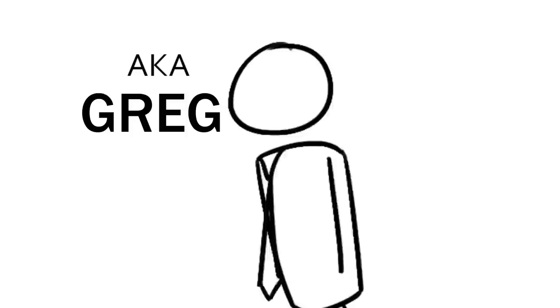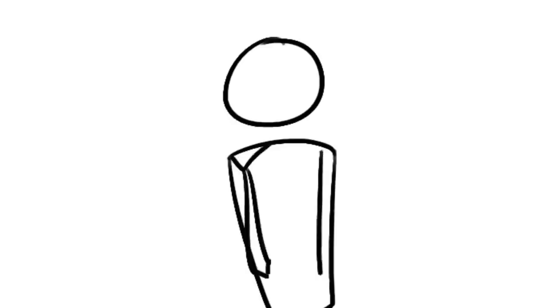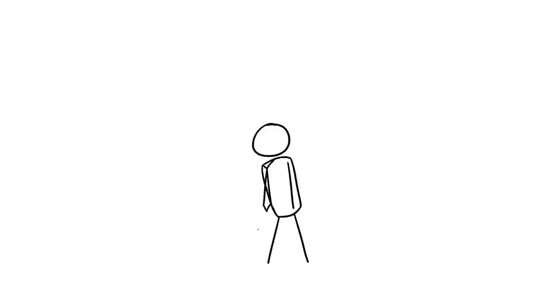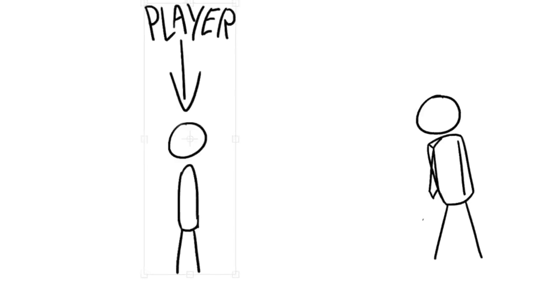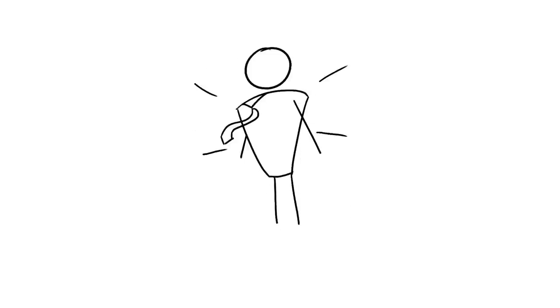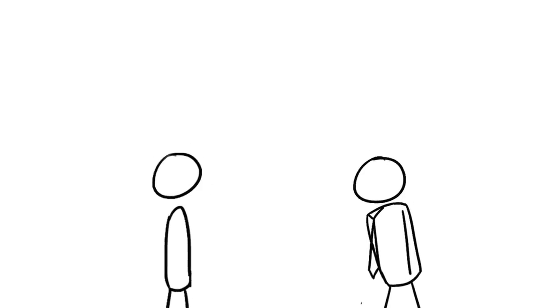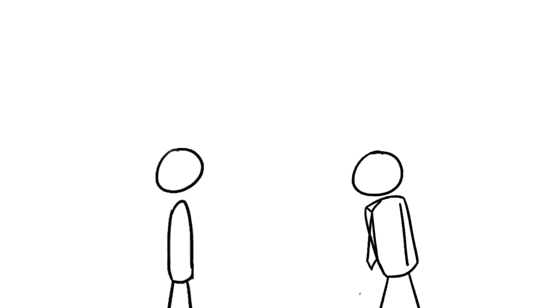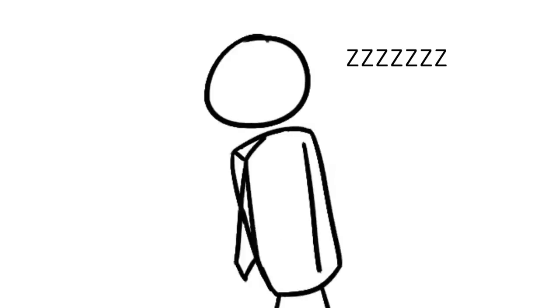Which brings us to enemy number 3. This is Sleepy, also known as Greg. Greg just didn't get enough sleep last night. When the alarm went off in the morning he hadn't gotten a single minute of sleep, resulting in him being incredibly tired at work. So when the player approaches him, he does absolutely nothing — he is fast asleep. But then comes his saviour in the form of coffee. He takes a sip and suddenly he has all the energy in the world. He starts chasing the player at top speed, then a couple seconds later he's fast asleep again, repeating the cycle. So that's the idea, let's go make it.